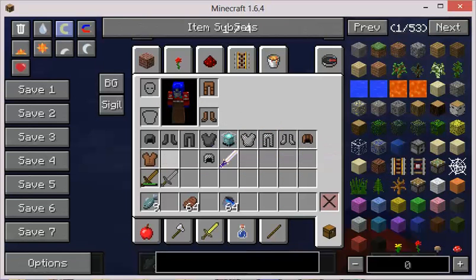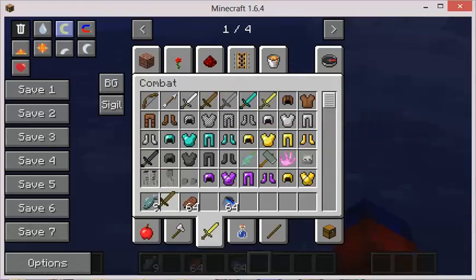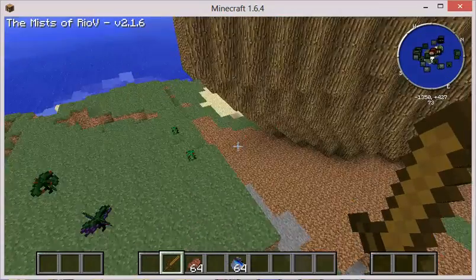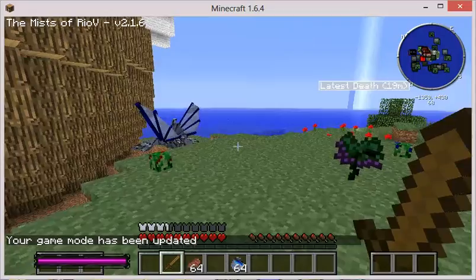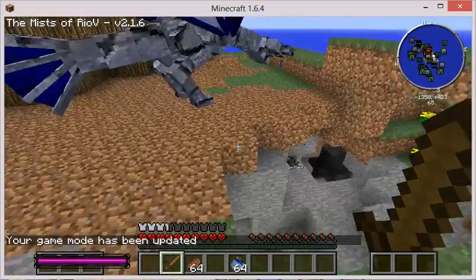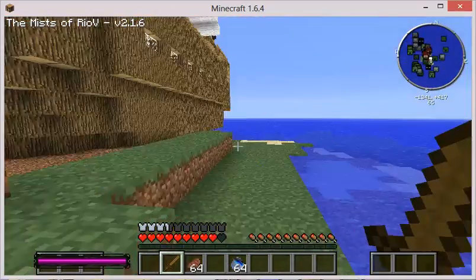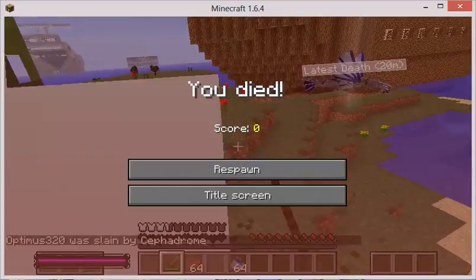Now we're going to try the same thing with a wooden sword. We actually really didn't need to do anything because the thing actually slayed us. Oh, but first, if you want to know what type of spawn that is, that's a cassowary. And it slayed us again.